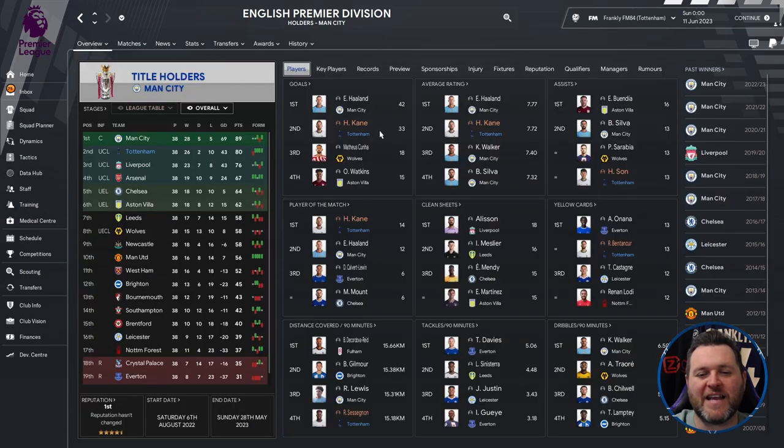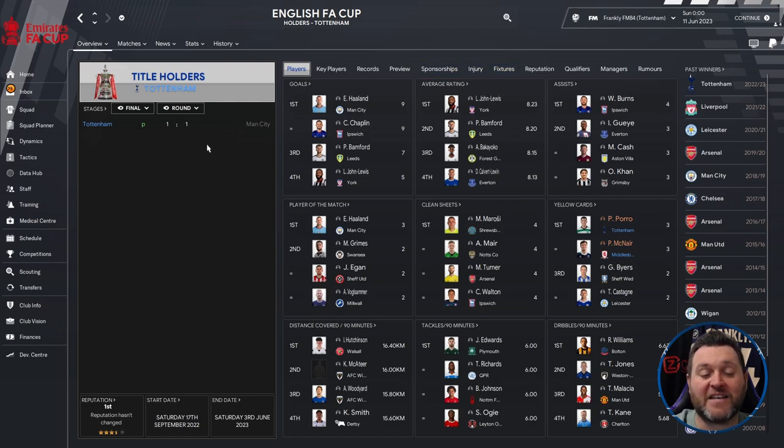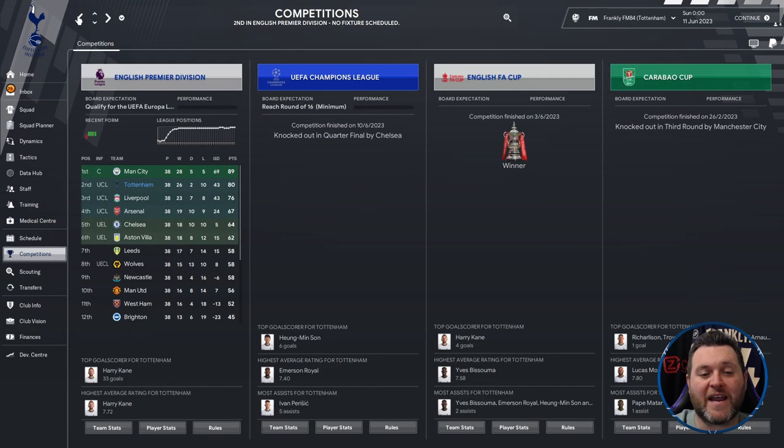In terms of individual stats, Harry Kane got 33 goals with a 7.72 average rating. Son contributed 13 assists, and Kane won 14 Player of the Match awards. Ben Tukor received 13 yellow cards and Sessegnon covered 15.18km per 90 minutes. In cup competitions, Tottenham were knocked out in the Champions League quarter-finals by Chelsea, but won the FA Cup, beating Manchester City on penalties after a 1-1 draw. They were knocked out in the Carabao Cup third round by Manchester City.